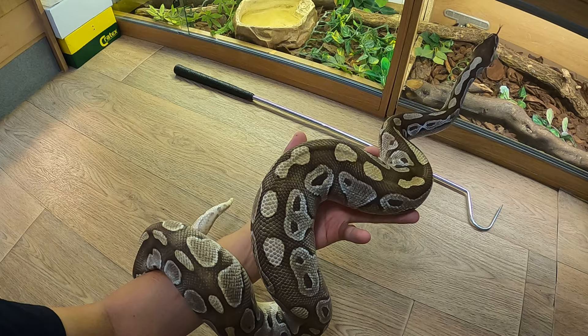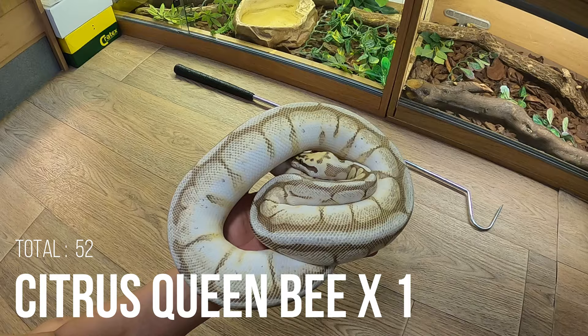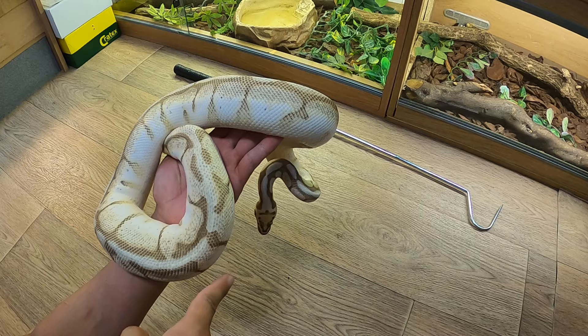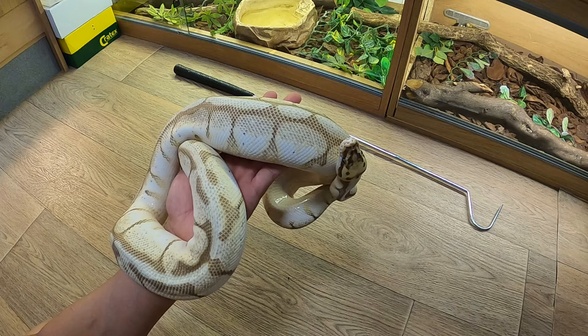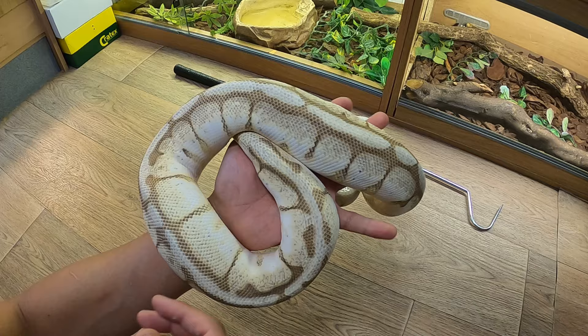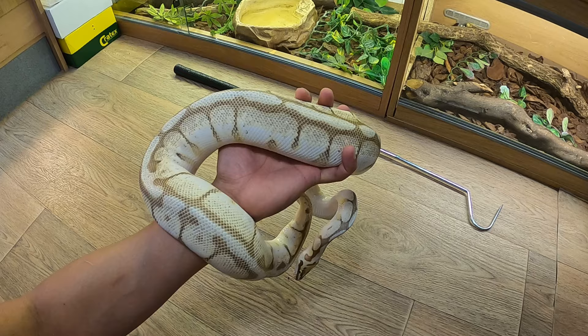Lesser ball pythons — a little bit lighter colour, smaller pattern. There is some potential for full white expression. The next one is a citrus queen bee spider gene ball python.